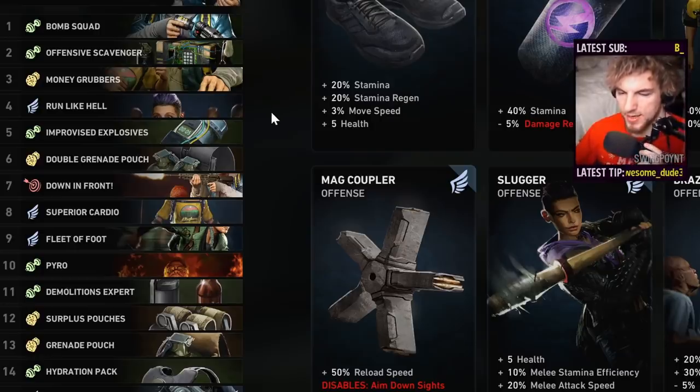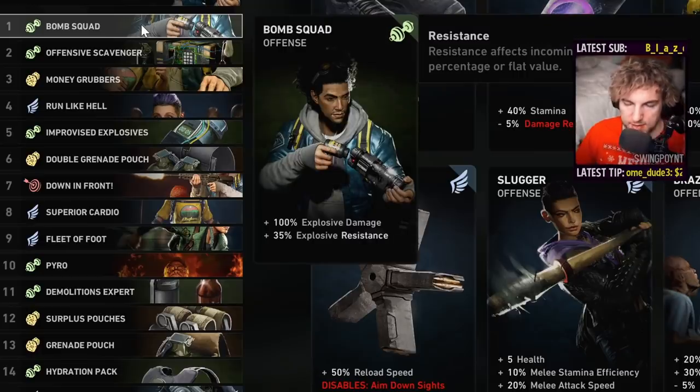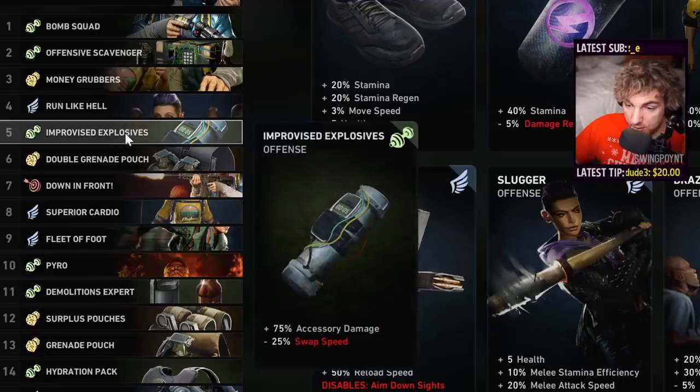Now something very important: we have Improvised Explosives and Bomb Squad — read how they are different. One says accessory damage and the other says explosive damage. This is extremely important because these are separate categories, meaning that even though they both affect your grenades, they are multiplicative with each other rather than additive. So instead of just adding 100% and then adding 75%, we're taking that 100% and multiplying it, and taking that 75% and multiplying it. Let me show you how big of a difference that really is, because it is tremendous.